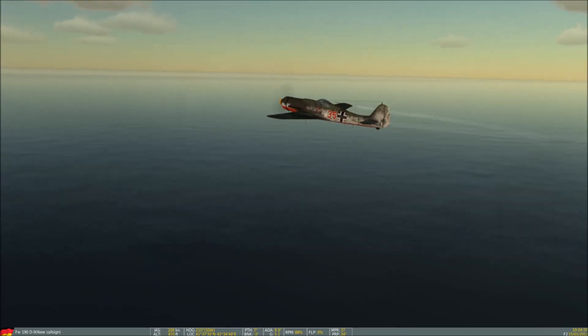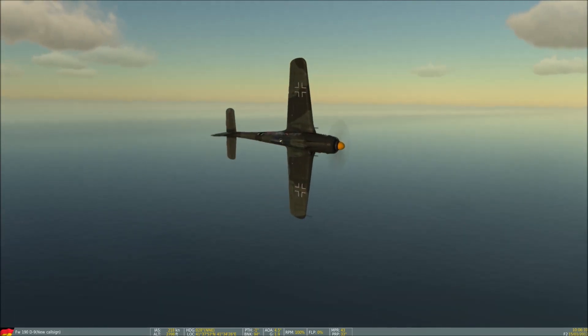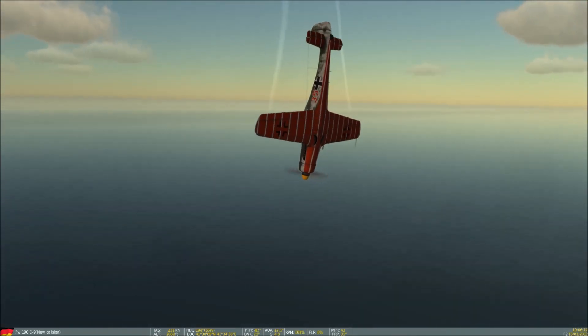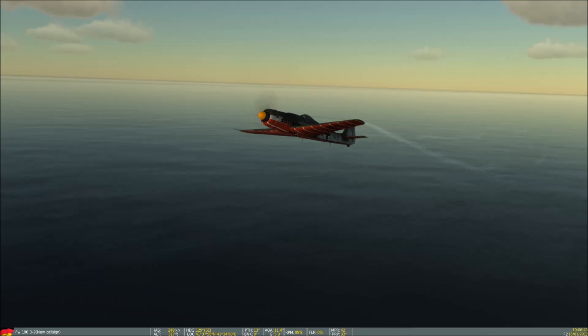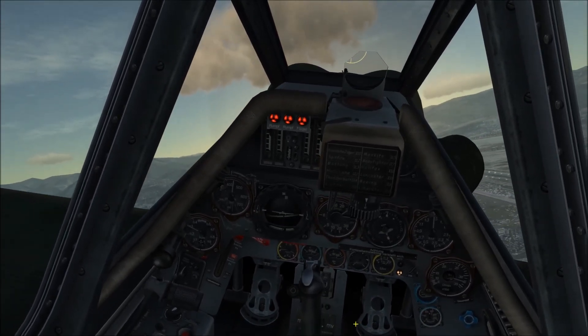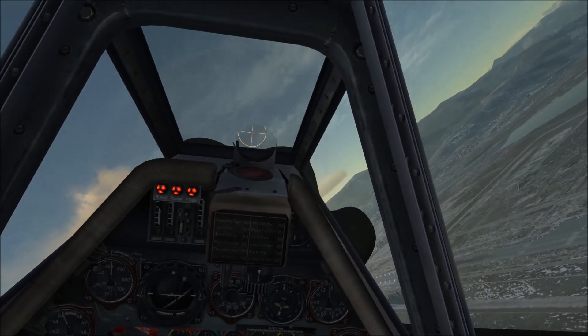Now let's go into the flat right-hand turn. Unfortunately I didn't get this completely as flat as I'd like since I was flying in external views, but the right wing stalls momentarily and then the left wing stalls momentarily, but the aircraft does not go into a spin. The aircraft does pretty much the exact same thing in a left-hand turn. So let's move on to the Focke-Wulf 190 A3 of Battle of Stalingrad and compare.